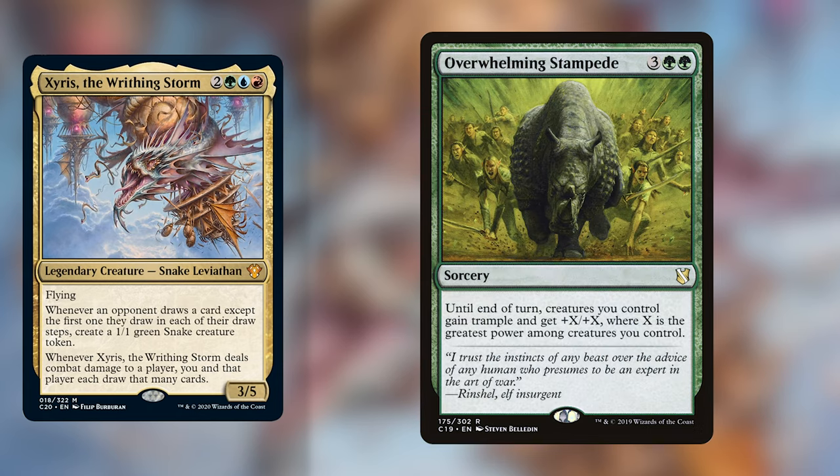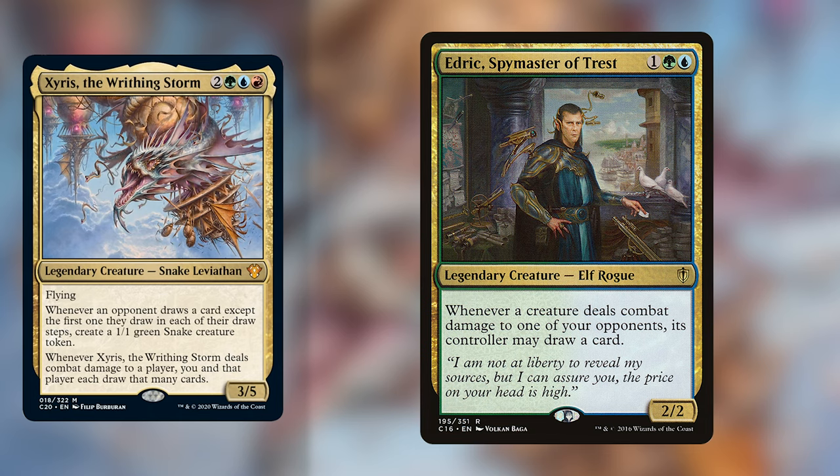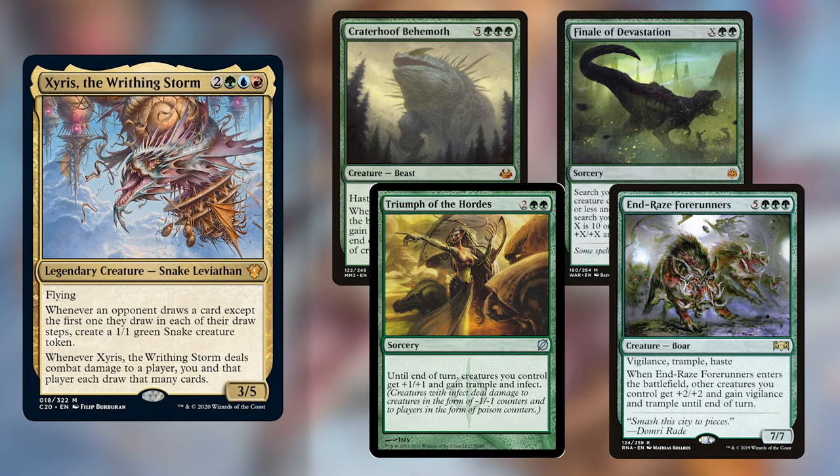A large benefit to playing pump spells in this deck is that you can play them on Xyris so that when he connects, he deals even more damage and you draw that many cards. You could also put in the Narset from War of the Spark that stops opponents from drawing cards, letting you draw off Xyris without giving opponents that advantage. Edric, Spymaster of Trest is another good card — he's 1 green-blue, a 2/2 Legendary Elf Rogue, and whenever a creature deals combat damage to one of your opponents, its controller may draw a card. The finishers I'd include are Craterhoof Behemoth, Finale of Devastation, Triumph of the Hordes, and End-Raze Forerunners — large mass pump effects, with Triumph giving Infect to close out the game with your tokens.